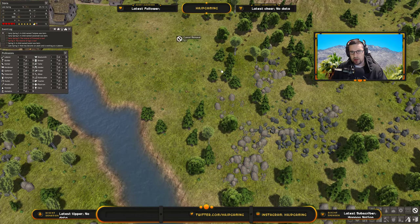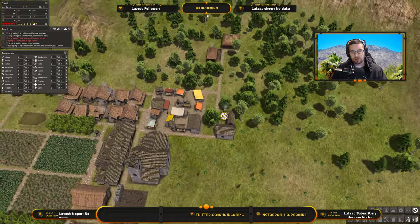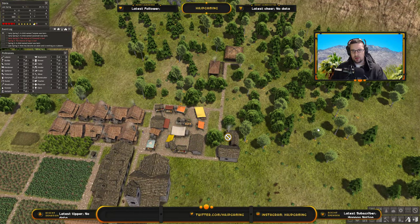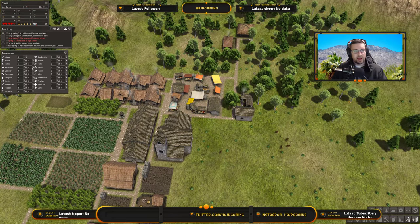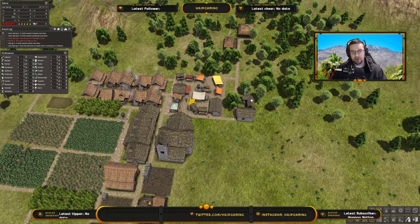Let me actually cancel this, cancel this, cancel this — removing the resources from over here. Let's worry about getting this stuff out. I like when I get like 40, 50, 60 people in the city and I have like 30 laborers and they just rip through this in a couple of seconds. It's quite funny to watch.